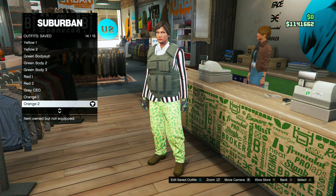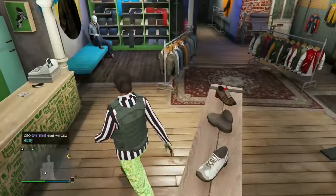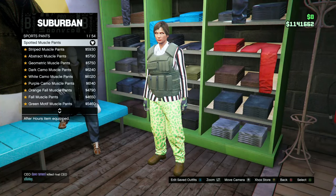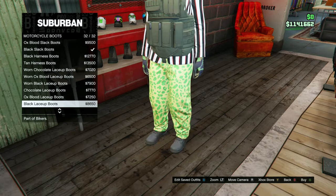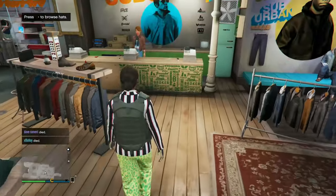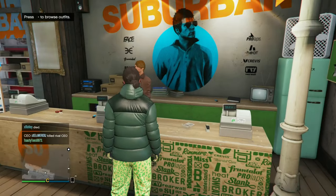For the next outfit, go to Tops, Fitted Suit Jackets, the Black Boating Blazer number 11. Head over to Pants, Sport Pants, the Green Spot and Muscle Pants number 1. Head over to Shoes, Motorcycle Boots, the Chocolate Slack Boots number 22. Open your interaction menu, go to Inventory, Body Armor, the Light Armor. Save this in the next available slot as Orange Two.